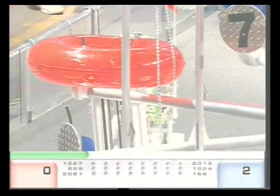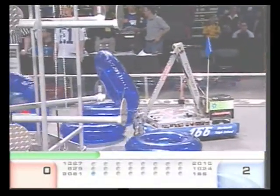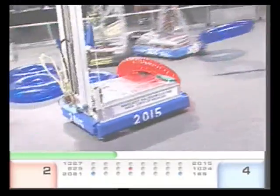2081 — there's defense being played on them by 2015, see if it affects them. Looks like it kept them from scoring. They turn around. Meanwhile, Chop Shop already scored two across the center spider legs for the Blue Alliance. Nicely done there. 1024 gets one to fall.